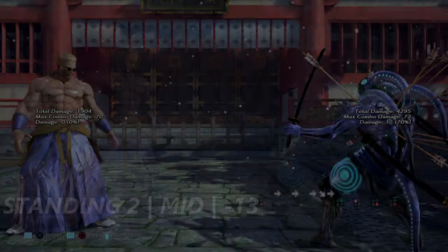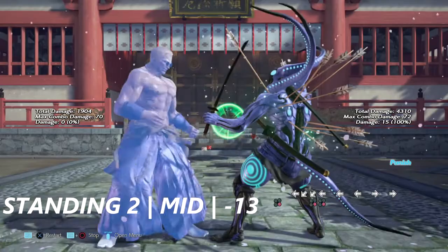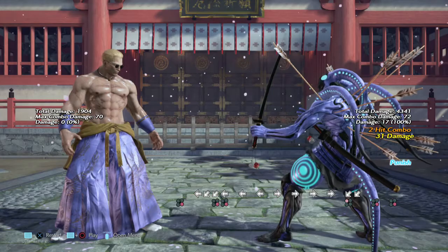Geese has a regular standing two that's actually negative 13 on block. It's also a special mid — I think this can be low parried, but blocking it would probably be the safest option.